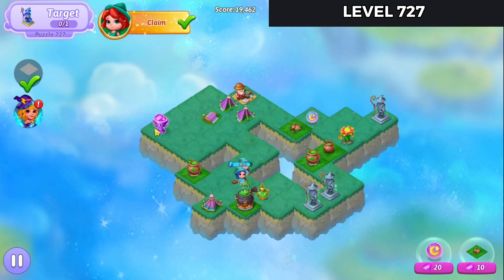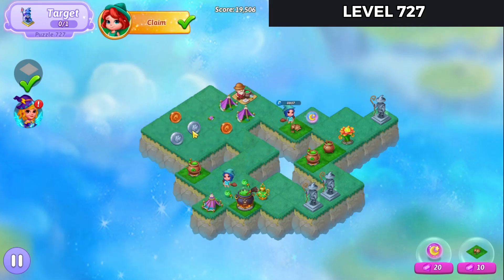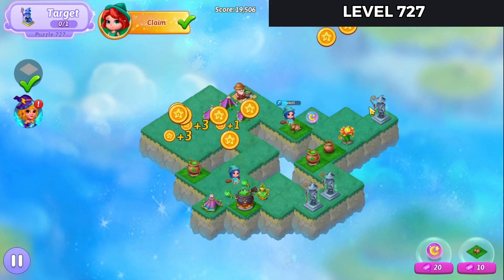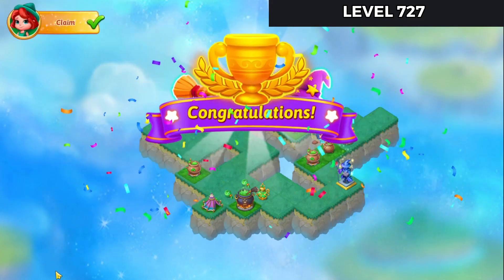That's everything healed. Hey, I got a purple gem trophy. So we'll collect those gems and then tap that out to get the coins. Collect those as well. Merge the Merlins. And that's the level complete.